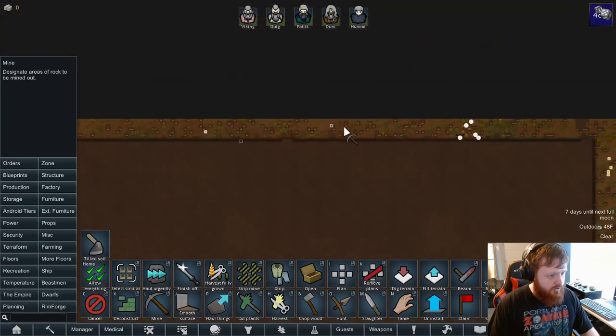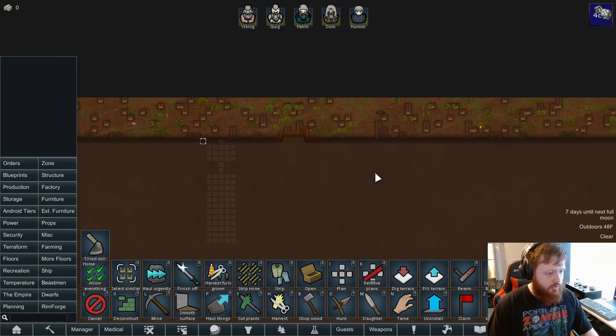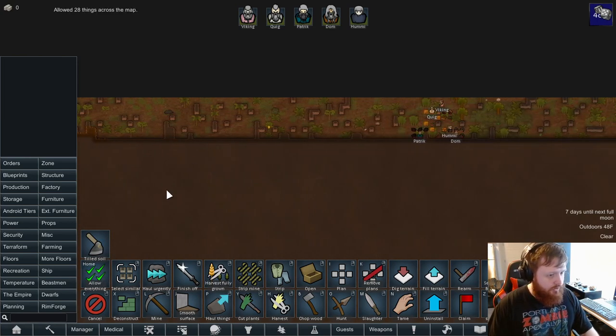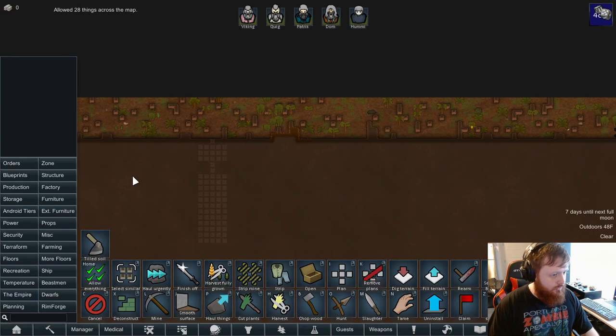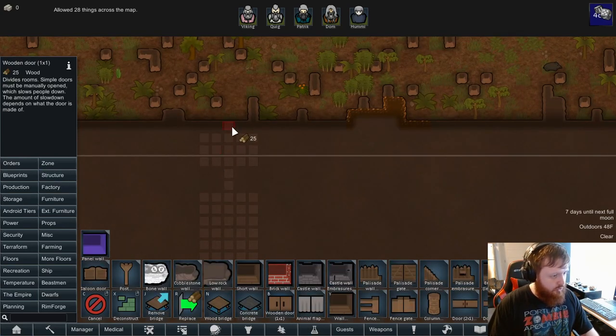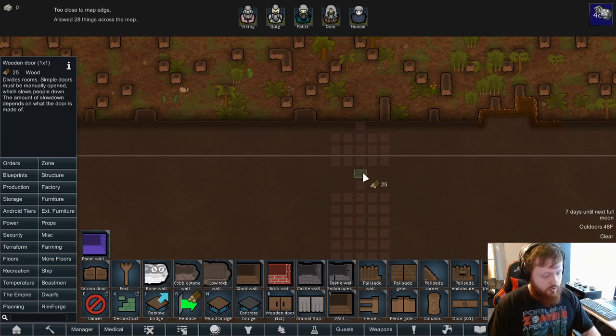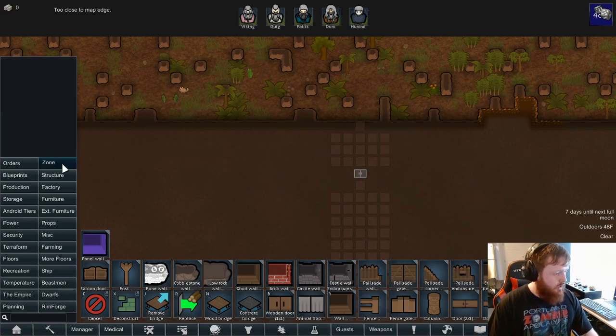Okay, so we want this thing to be set up proper. We'll do our proper hallway here — there we go, and we'll start with that. Let's allow everything so they'll start grabbing it all. We'll start moving in here almost immediately and we'll make a little wooden door. We can't even do anything here yet — okay, good to know — so this will be like an entrance.